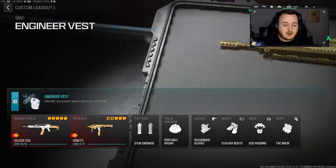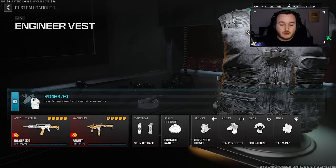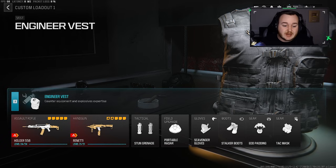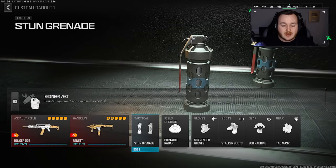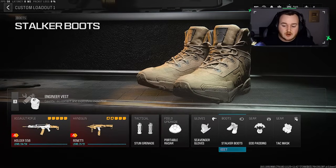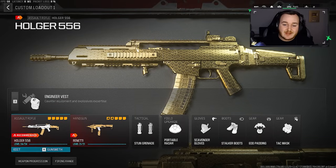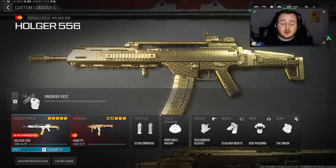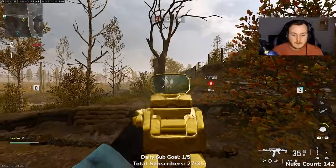Here is the rest of my loadout for today's gameplay. We have the Engineer Vest on — basically just getting our field upgrades really quick. I have the portable radar on, so I'm instantly getting them back every two or three kills, constantly throwing them — better than a UAV if you're patrolling spots. We have the Rineti pistol with the conversion kit making it into the MP7, which is pretty fun. We have stun grenades — you get two of them. Scavenger gloves, stalker boots, EOD padding, and tac mask, which I think is the best four-perk loadout. Try the build out — we have a 121 kill streak and a triple nuke in one life, 90 kills without dying.